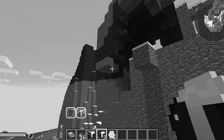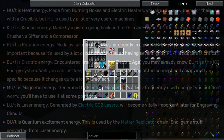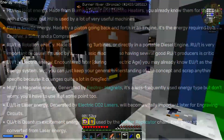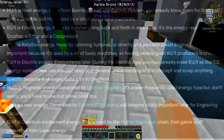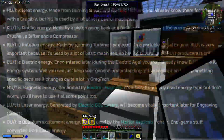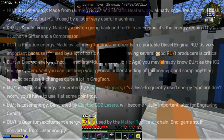GT6 is more complicated than that — GT6 needs seven symbols. QT is heat energy, made from burning boxes and electric heaters, used with a crucible. QT is kinetic energy, made by a piston going back and forth in an engine; it's the energy required by a crusher, a sifter, and a compressor. RU/T is rotation energy, made by spinning turbines or in a portable diesel engine; it's used by a lot of basic machines, so having several good RU/T producers is critical.